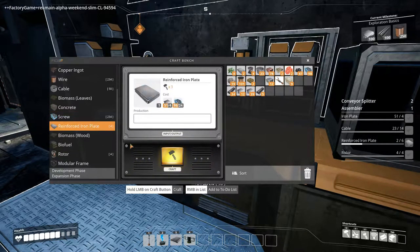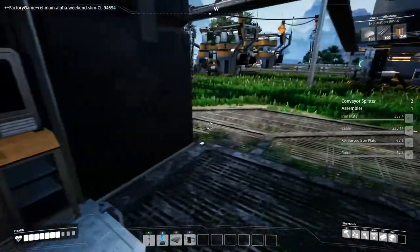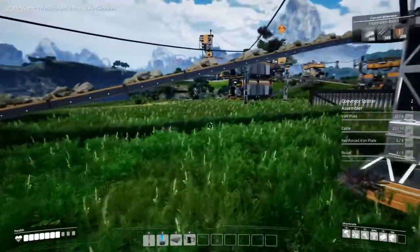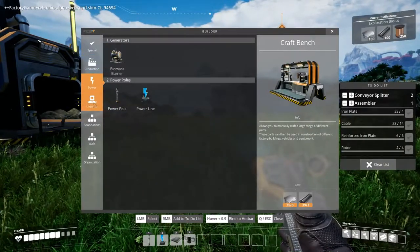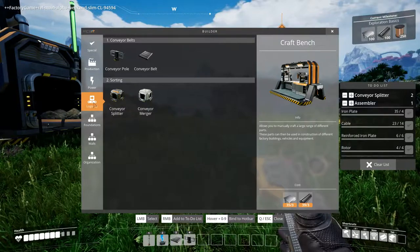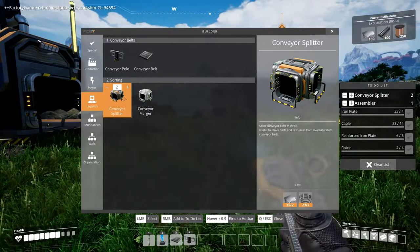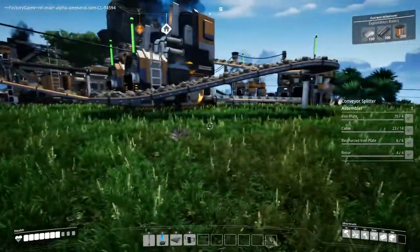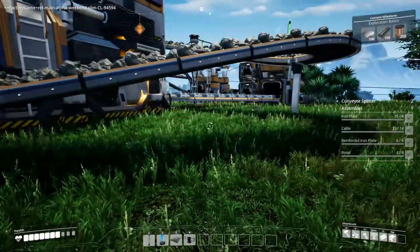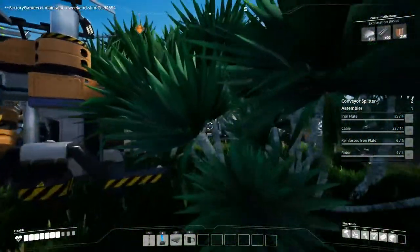Why is it taking all my shortcuts away? How do I now build belts? You go Q when you're on a belt or somewhere, and then just press the number. Just hover over it and press one or two or whatever. Oh okay! I had that on at three. Wow, I didn't know you could do that — that's jolly useful!